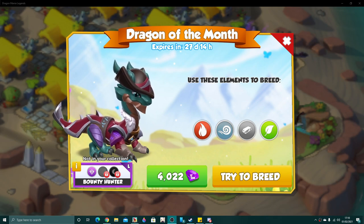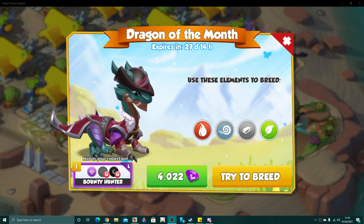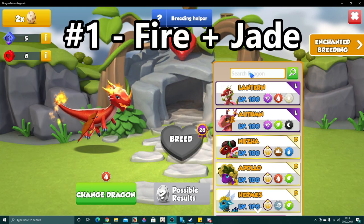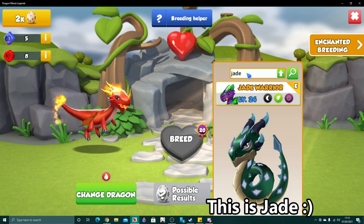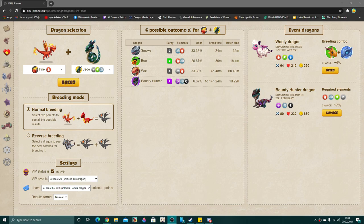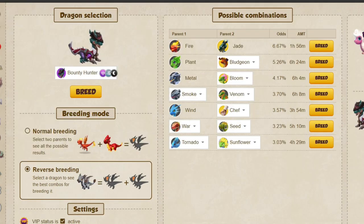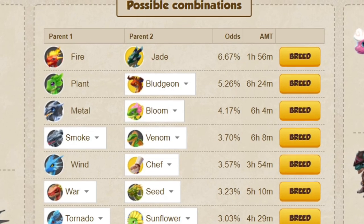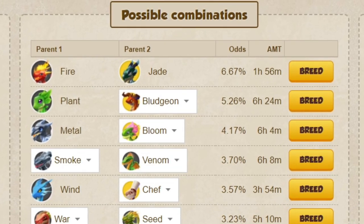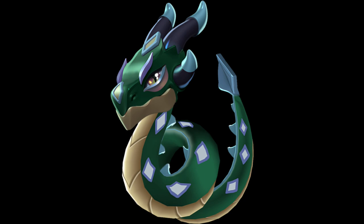Luckily for us, Bounty Hunter is a super easy breed this month if you're using the top breeding combinations, so let's take a look at what they are. Number one: fire plus jade. I actually do not have the jade dragon on my account, but for those of you that do, this combination is insanely good with just three other possible outcomes and a 6.67% chance to breed Bounty Hunter. The average misbreed time is also just one hour and 56 minutes, meaning that anybody that has this combination should have a ridiculously easy time. If you have jade, use it.